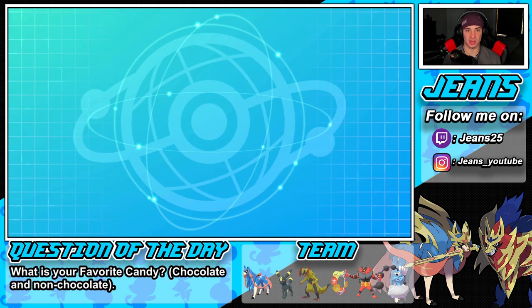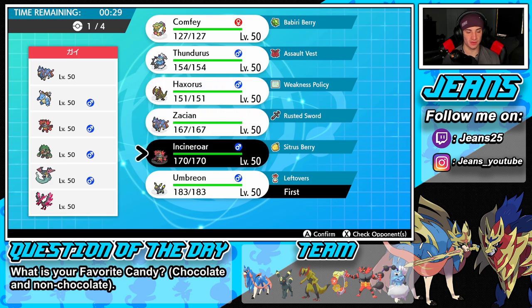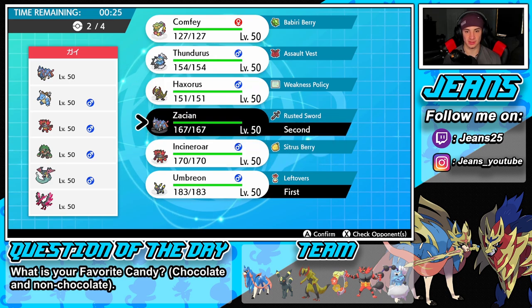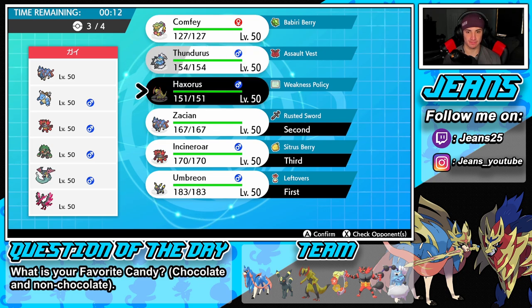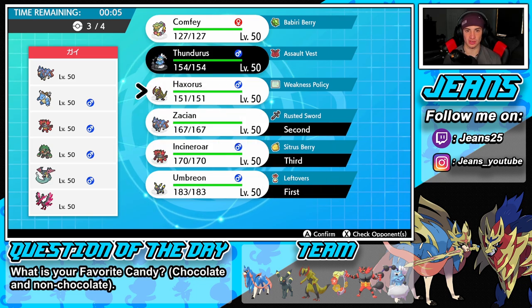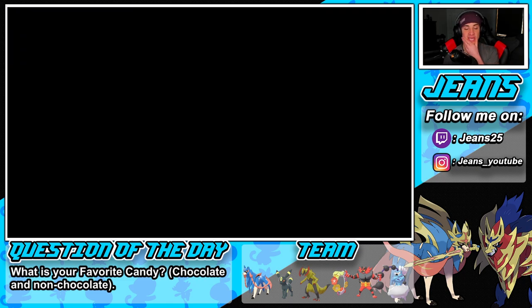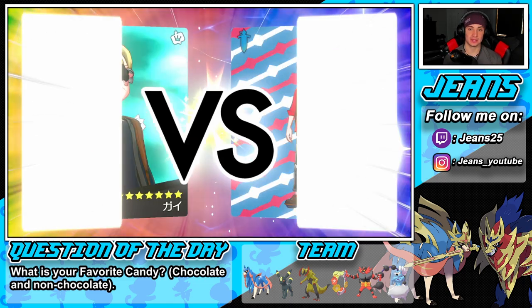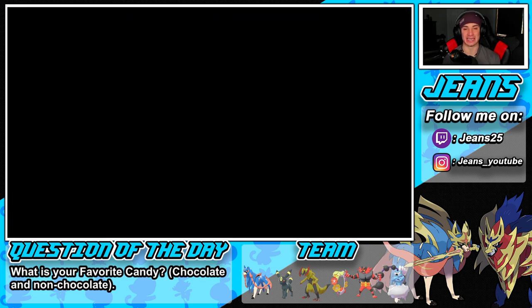We also have his Zacian which is kind of scary. I don't have Snarl here which is great. I definitely want to bring Incineroar. I'm gonna go Zacian and Incineroar, and I think we're gonna have Thundurus. I don't want to lead Thundurus though. Hmm — let's see. I want it's Zacian, I want Incineroar, I want Haxorus — I'm just gonna go Thundurus here. Thundurus is gonna be our Dynamax mon, since we can't Dynamax Zacian. Imagine if you could Dynamax Zacian or Zamazenta — it would be unreal, the game would be completely unfair. Thank god they kept that out of the game.